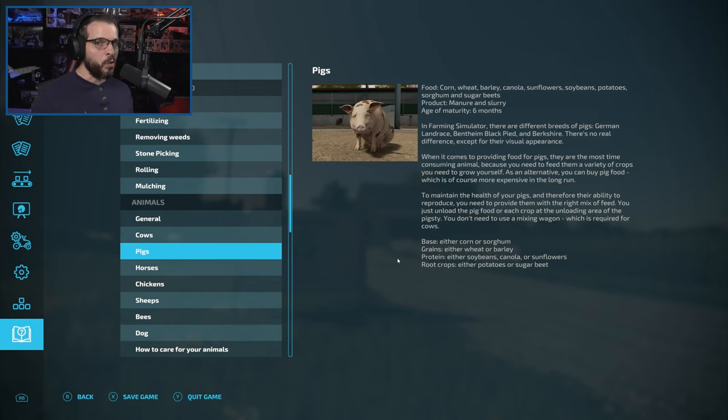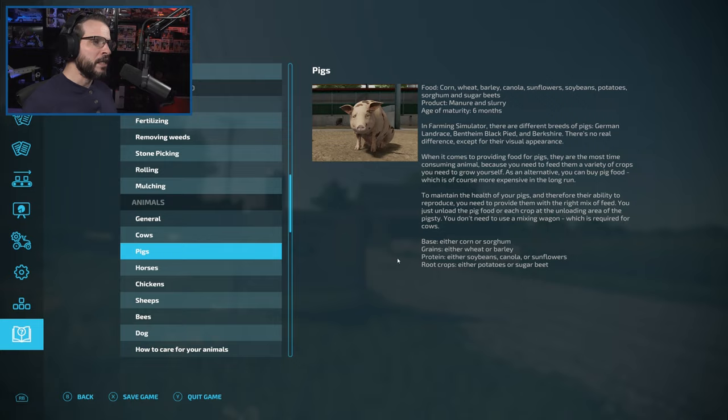Sugar beets takes different types of equipment, corn takes a different type of header, but thankfully barley and canola can use the same header and same piece of equipment. So that is going to be the plan there.